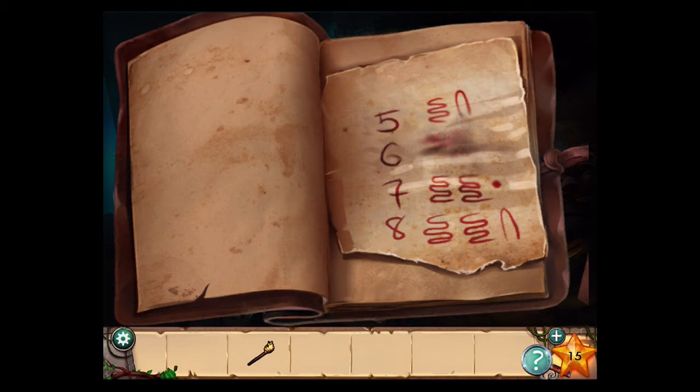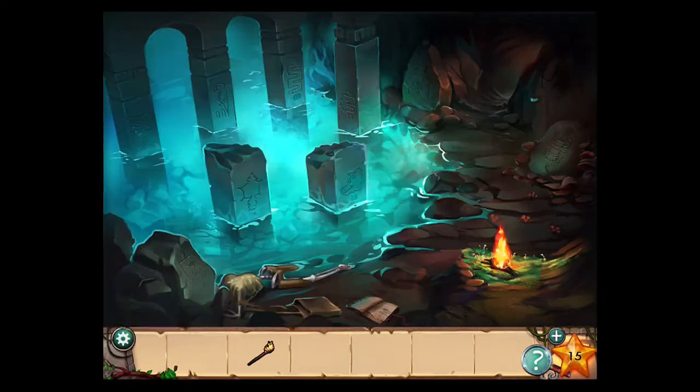Look at the notebook. It's showing you that a squiggly line together with an arch is 5, 2 squiggly lines and a dot is 7, and 2 squiggly lines and an arch is 8. So that shows you that the squiggly line is 3, the arch is 2, because 3 plus 2 is 5, 3 plus 3 plus 1 (the dot is 1) is 7, and 3 plus 3 plus 2 is 8.